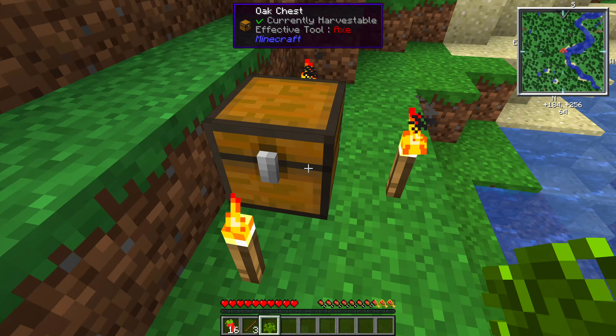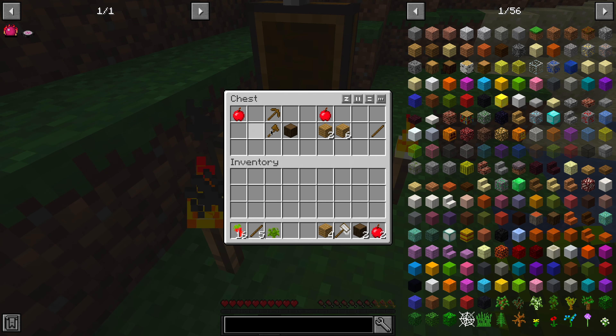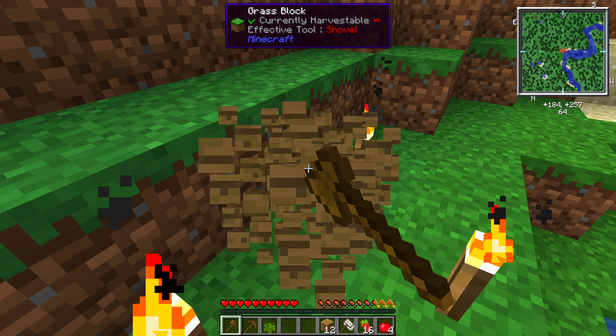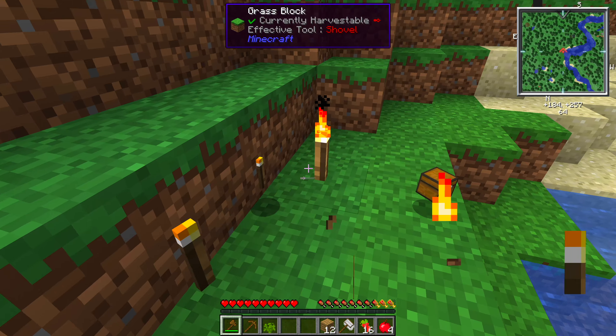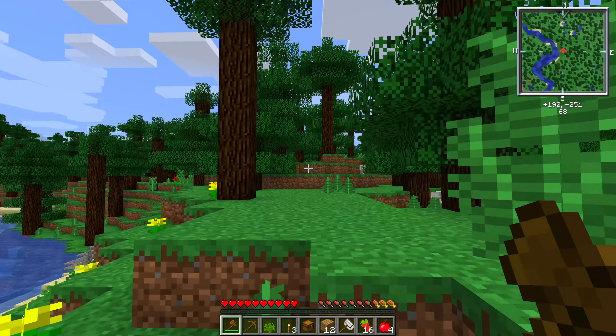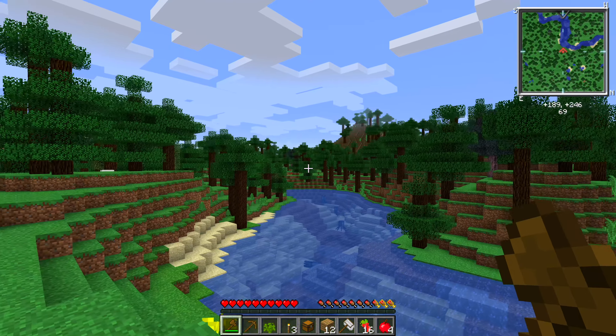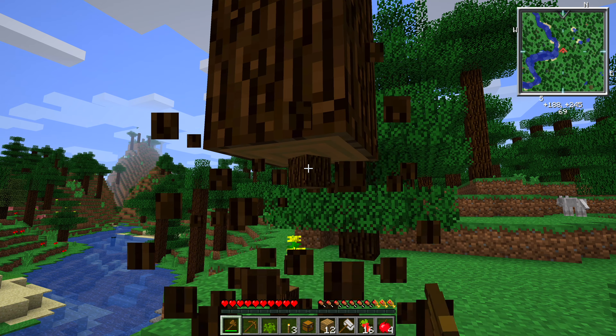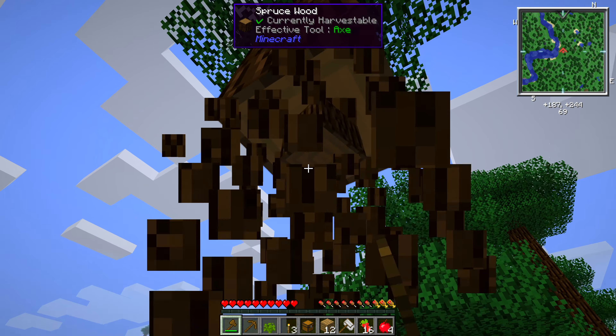We also have our starter chest here, full of mostly not-too-useful things. An axe and a pickaxe will be handy. I kind of hoped for better food options, although we did get some red currant. That chest is also going to be pretty useful — we have our first chest and our first few torches. I think we're going to hop up this hill here, have a little look around, and then we're going to sail away.